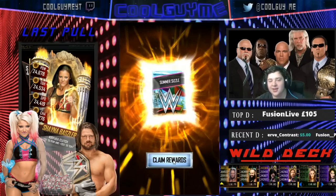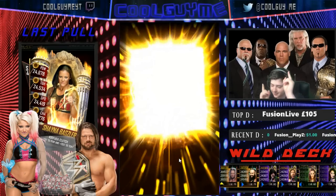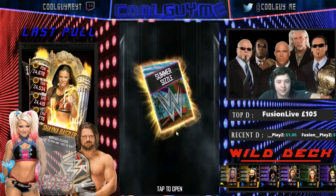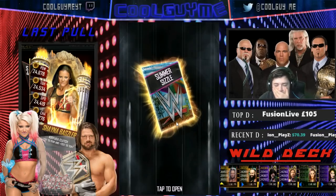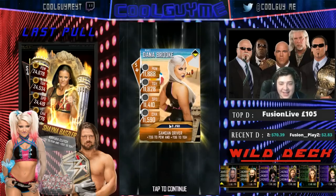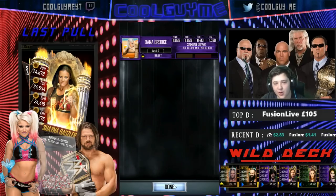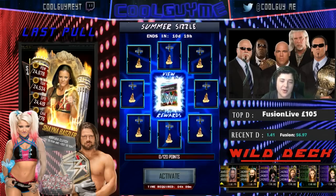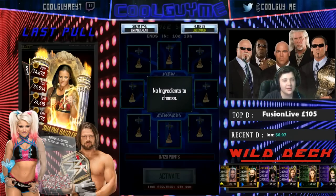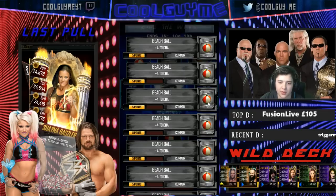Hopefully it is the Goliath Alexa Bliss - that way I'd be so happy. It's another Beast. It's a female. It's another Beast - that's frustrating, that's two Beasts. Dana Brooke. She doesn't really have many cards, so her image is cool, sure, but it's not an image I'm actually going to really use. I've got enough Beach Balls, so I'll just chuck in another one for a sandcastle, and then we'll buy some more packs in the store.